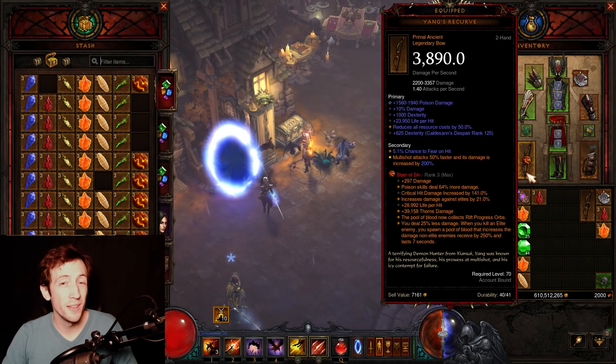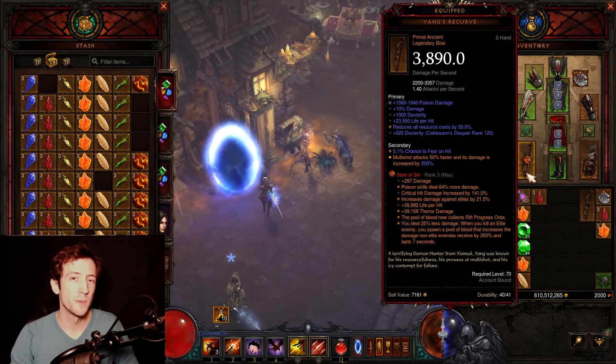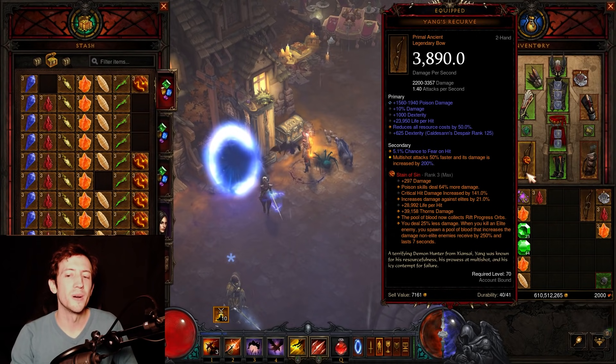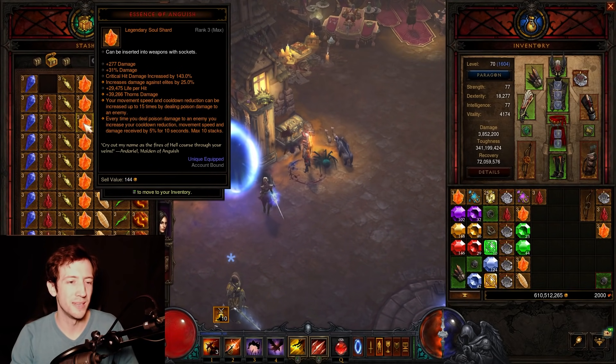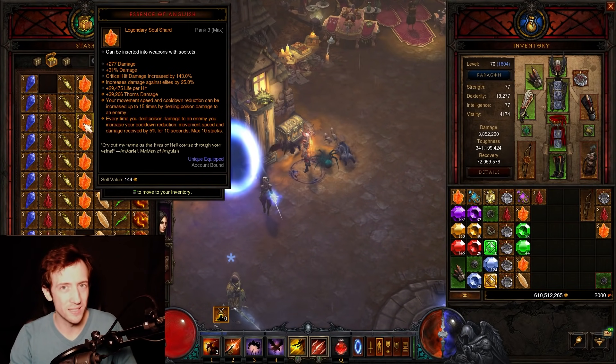The Stain of Sin also has some really interesting secondary effects. For example, here it collects the Rift Progress Orbs. So in T16, I guess this might be some kind of option. But on the other hand, you have 75% movement speed and cooldown reduction on the Essence of Anguish, which seems to be straight up a ton better than picking up the Progress Globes for you, which you can do with Ever-Eye Span easily anyway.